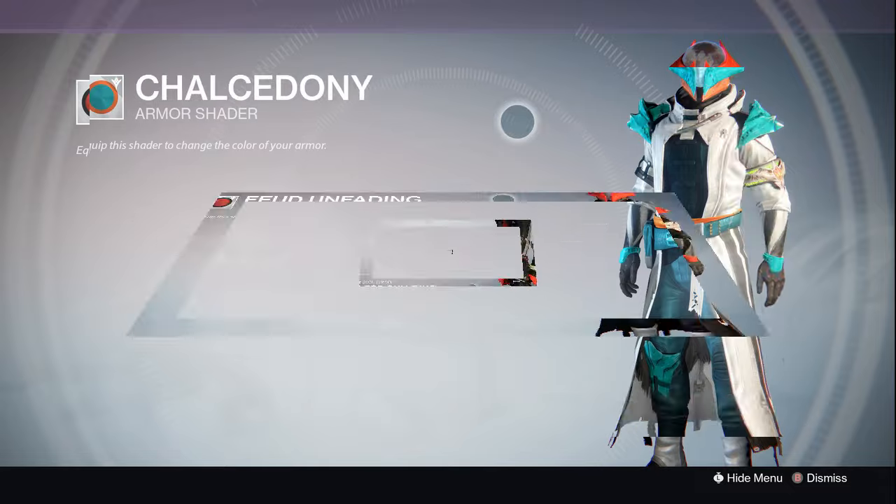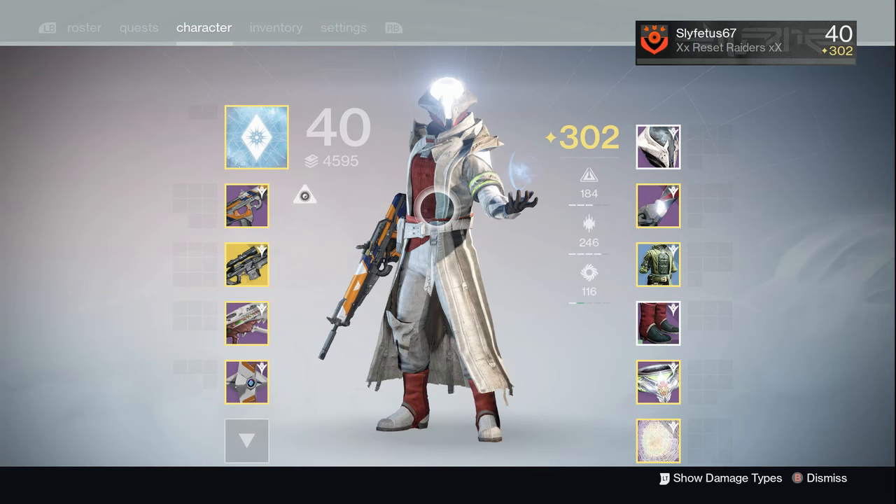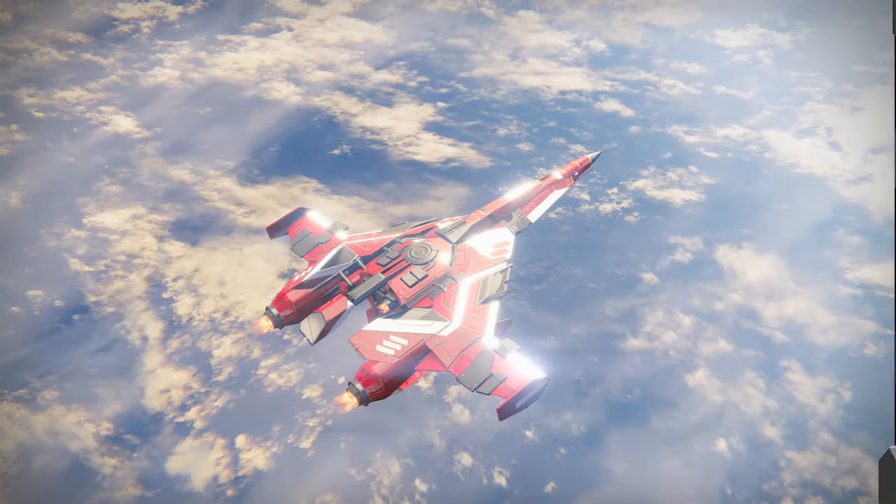Now that faction shaders are way easier to get, the two new New Monarchy shaders are called Nefertiti AK — which is what I'm wearing right now — and the Cleopatra AK. Both give you the Dome of Light effect, and New Monarchy and Warlocks go hand in hand. If you ask me, they're awesome and they get me there in style.